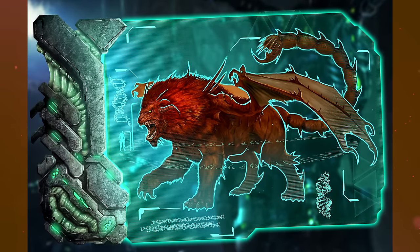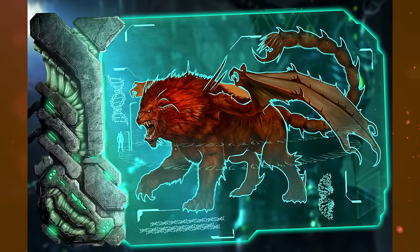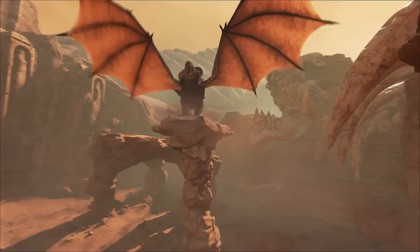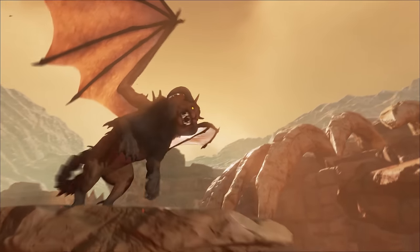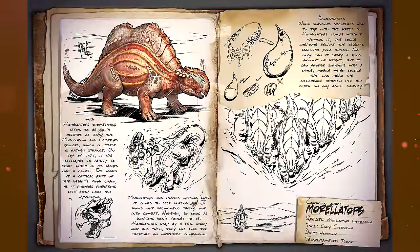Next up, we've got the boss — this is the brand new boss. I don't know exactly what kind of creature this is, but someone said in my comments it's like a Manticore, and that's what the file is actually named. So I'm guessing that's what it's called. It looks like an absolutely beastly dragon-wolf-scorpion hybrid — very, very scary. It's the boss of this map; we'll have to see if we can get one spawned in.